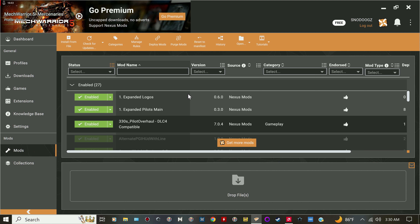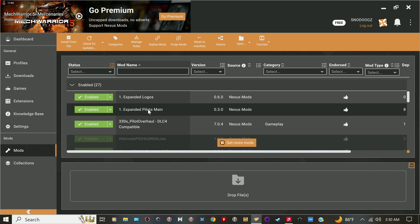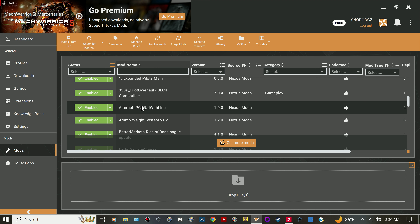The first mods you want are Expanded Logos — that gives you a bunch of different logos when you rename your lance. Expanded Pilots is good; the 330's Pilot Overhaul is really good — it gives you a lot of pilots and missions where you help pilots out of jams and then they join your crew.